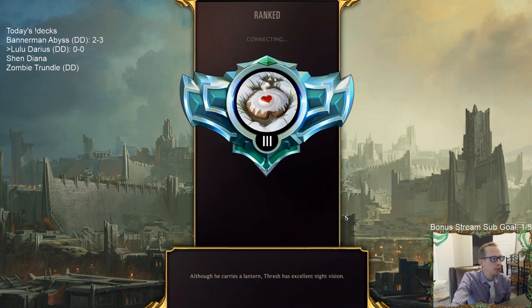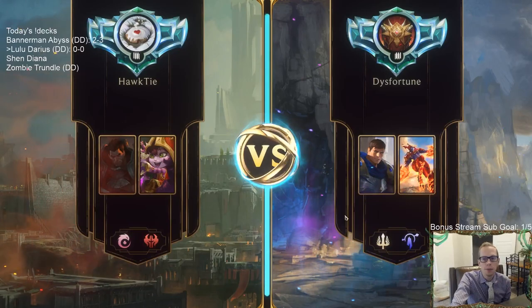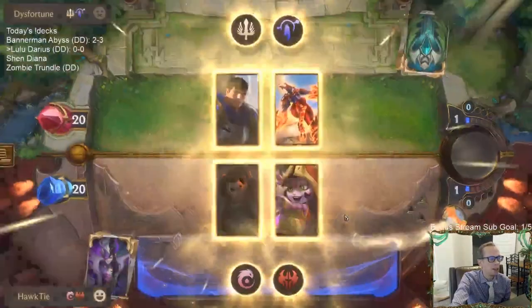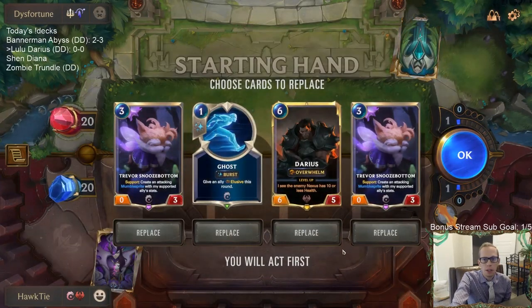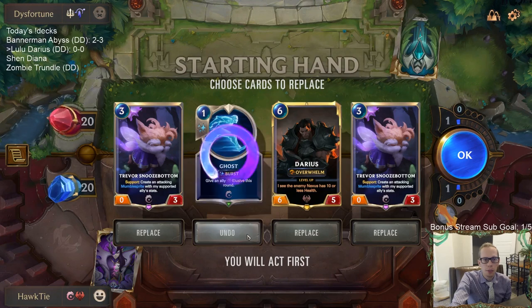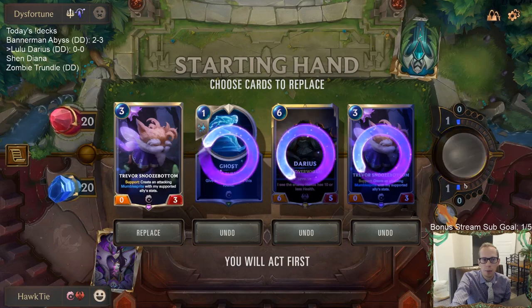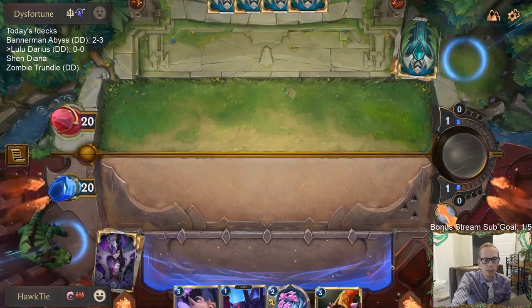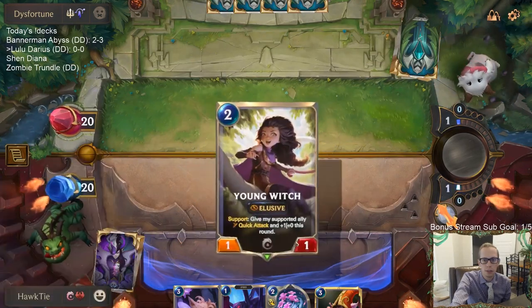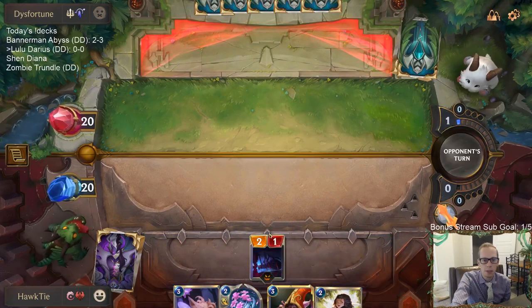It would be nice if Snoozebottom would copy the keywords as well — that would definitely make Snoozebottom better — but we'll see if Snoozebottom is a viable card. We got double Snoozebottom and a Ghost. We're going to mulligan the Ghost and everything but one Snoozebottom, and try to get some more early stuff to go along with it. And there we go — more early stuff to go along with it.